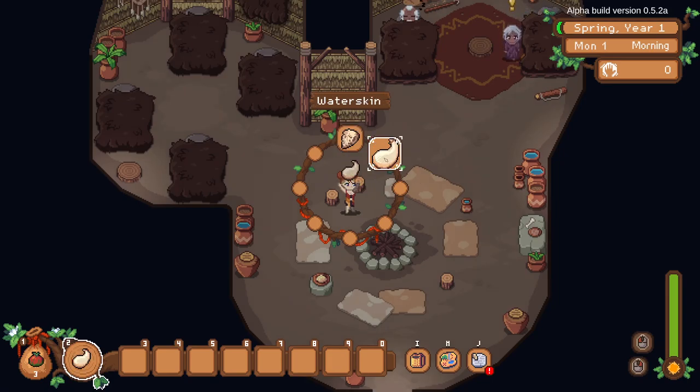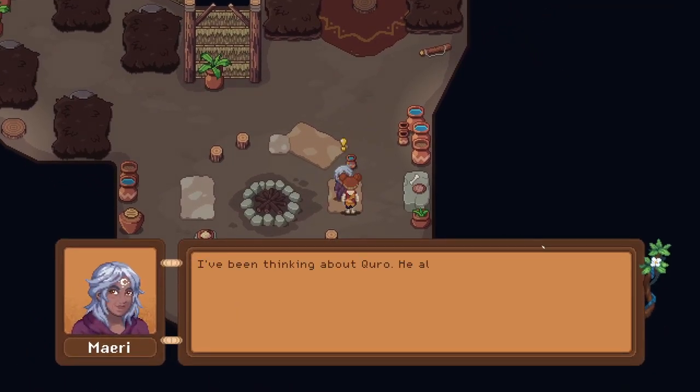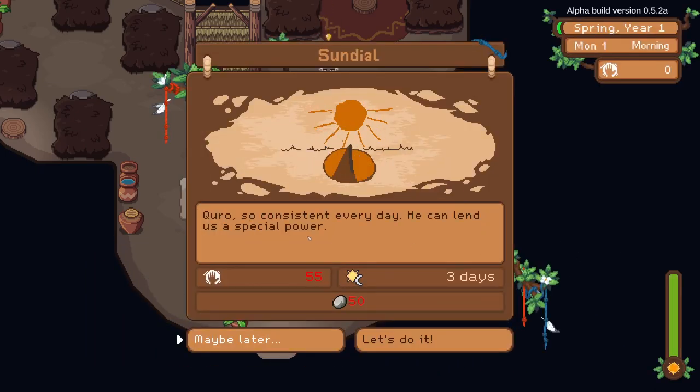Let's see what the NPCs have to say. One has been thinking about Kuro — he always rises from the mountains and goes to sleep on the other side, so she thinks Kuro is the name of the sun, or possibly the moon. We can honor him by tracking his shadow every day, and there's a power hidden in doing that — the sundial. So already they're trying to get me on research.